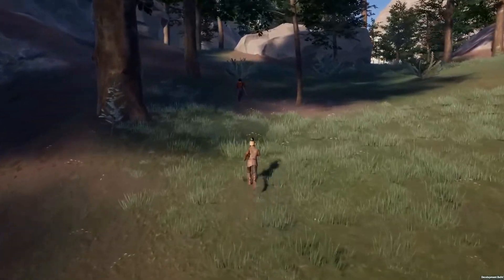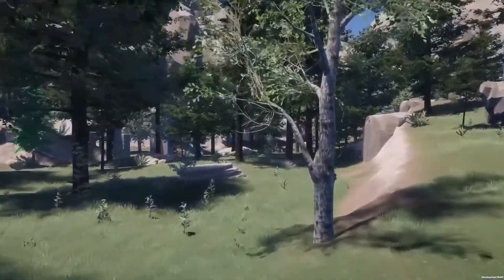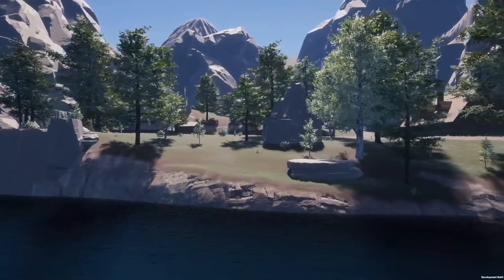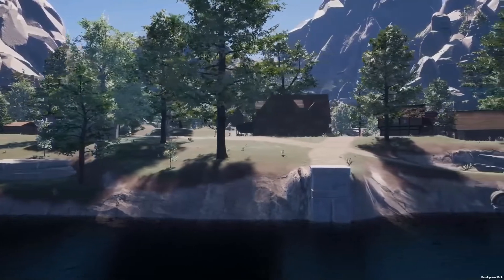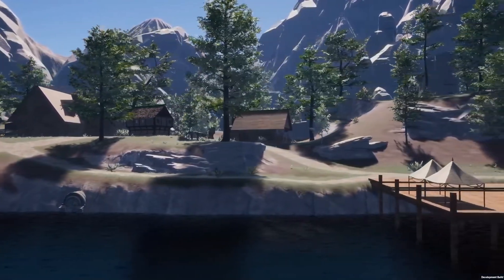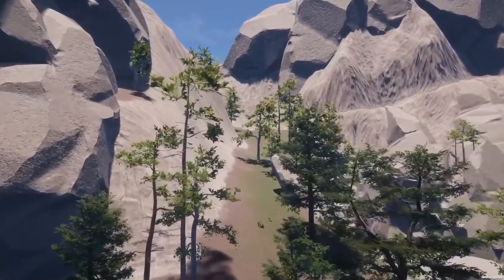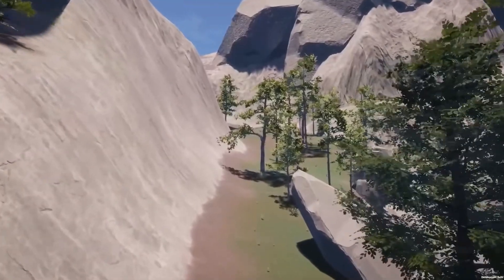Things like grass and plants react when your character moves through them. The world builders have control over the parameters of how these details are generated. For example, they've assigned beach trees to only appear on the valley floor in Throne Fast, but if you go up into the mountains with higher elevation, you'll only see pine trees, until it reaches a certain elevation where no trees can grow at all. They can move things around from there, but it saves a lot of time from having to place each one individually. Gaia is being used throughout the world, not just on land but also underwater.